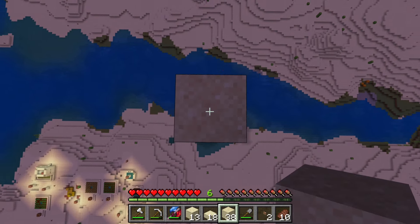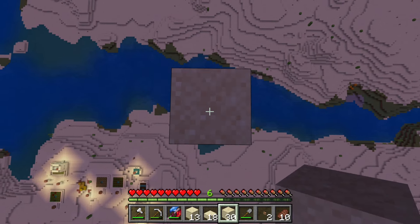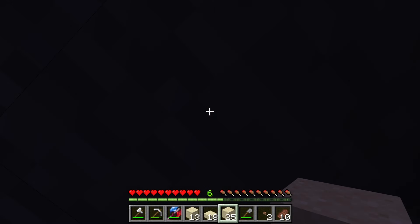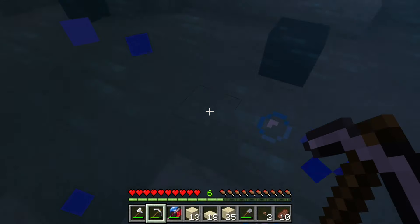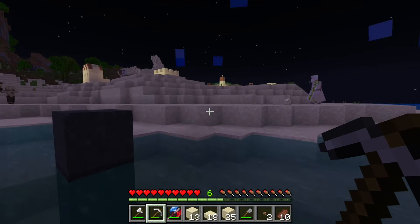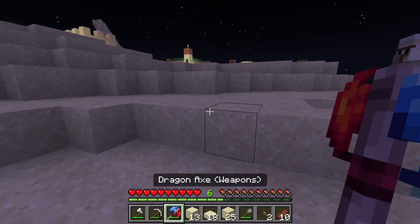We're just trying to get up here as quickly as possible. There's pumpkins over there, that's kind of cool. We are way up here, but if we fall... oh, oh, oh. I just fell off that. Let's go try to sleep through the night. There's bad guys everywhere. Let me show you though — we got this awesome axe. I'm here to chop you. Yeah, you're dead instantly.